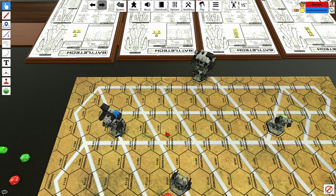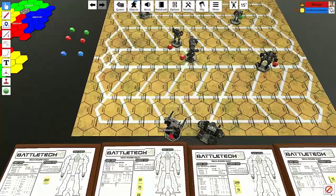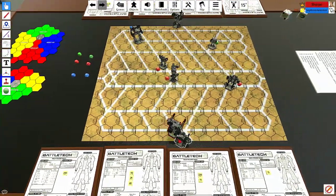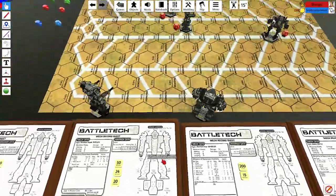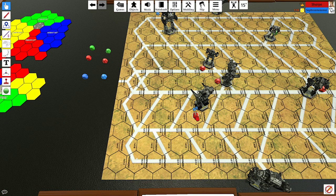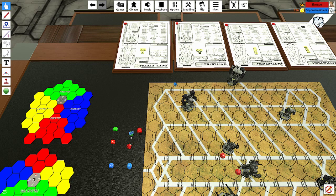The host moves his heavy — a Warhammer, a four/six/zero mech — running it forward five hexes, placing the appropriate red die. Then Seth moves his Dire Wolf, a three/five/zero — very slow because instead of a huge engine it has huge weapons. The host moves his Dire Wolf-equivalent three hexes, noting its frontal weapons arc covers a very wide field, and warns Seth that this mech could technically hit some of Seth's own mechs.